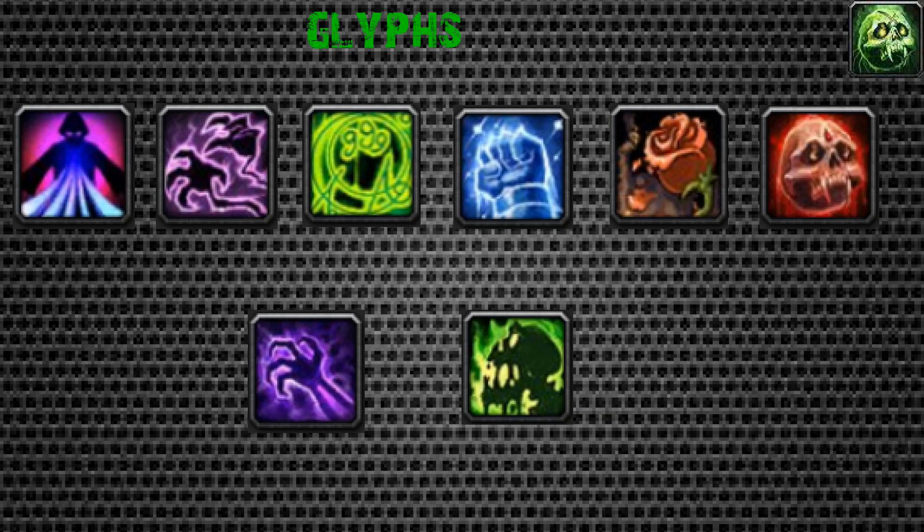Glyphs are one of the most important things for Unholy DKs in PvP. First up is Glyph of Dark Simulacrum - it lowers the cooldown and makes the debuff last a bit longer on the target. It's great for threes and potentially RBGs, but you need to know when to use it. If you're good at it, you can steal polymorphs and cyclones and turn the game around.